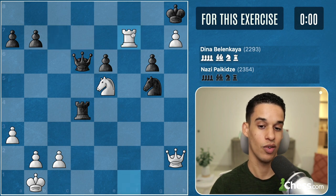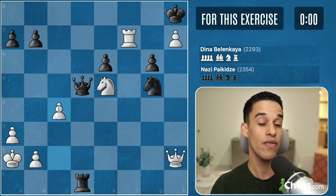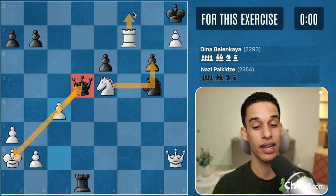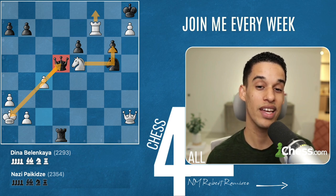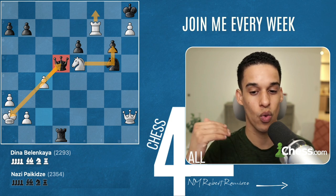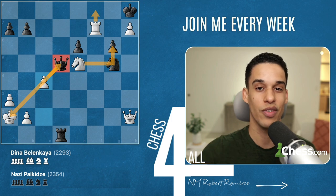If queen d6, then rook f7 — one of the candidate moves comes in. After check, check, we get c4: hitting the queen, blocking the check, and the game is over — we're hitting g6 with mate, rook f8, there's a lot going on. I hope you found some value in this training session. For me it means one thing: I need to train more tactics. Let me know how many you got correct, what you were lacking, and whether we should do this more often — maybe even live.